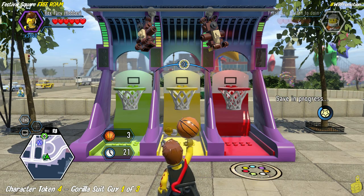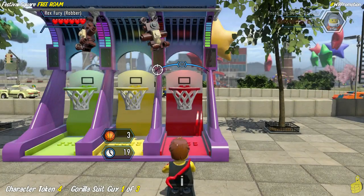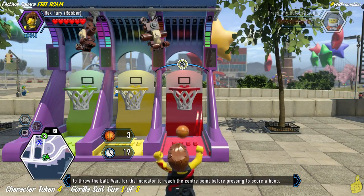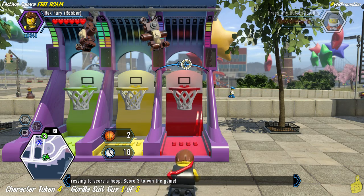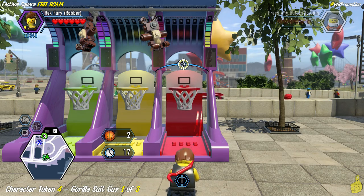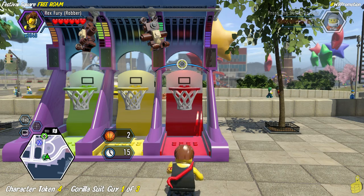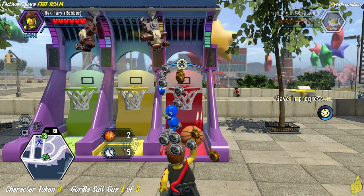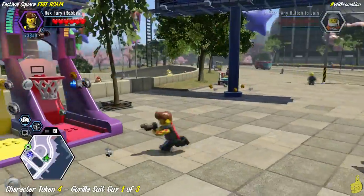We've got all three locations marked in quick links in the video description. The character token is also a little bit of a jaunt depending on which order you take these on. If you follow our order, it should drop you right next to where the character token is. This red one is certainly the most difficult as it speeds up and gets going pretty fast. Luckily I knock it out and we officially get all three accounted for at the first basketball location.